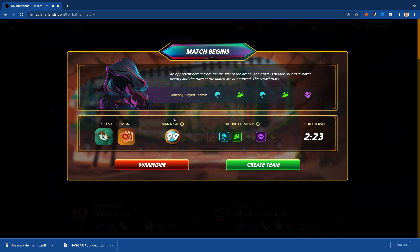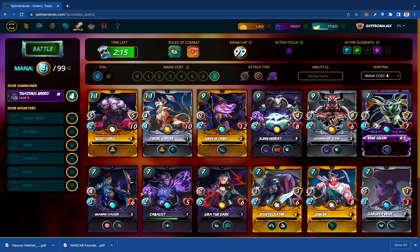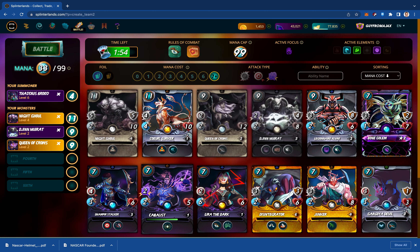Unlimited mana, Opportunity and Odds ruleset. Let's go with Death. I like some of the big mana monsters in Death and a lot of them have odd numbers. We'll roll with the Night Ghoul, Jyn Maranth, and the Queen of Crows. This increases Magic Reflect, Return Fire, and Thorns — same thing as the Queen of Crows. Let's roll with it.